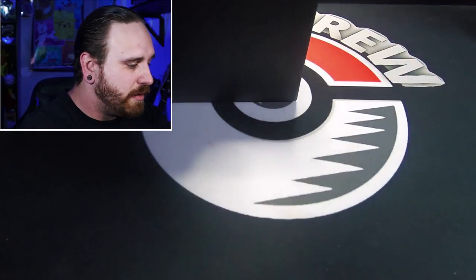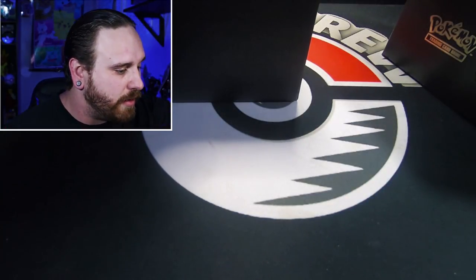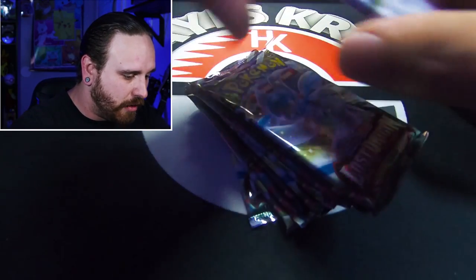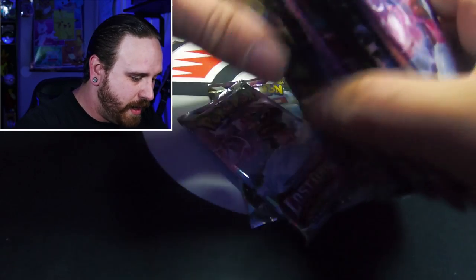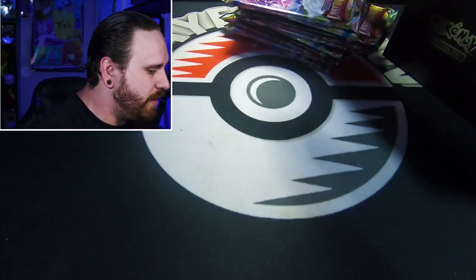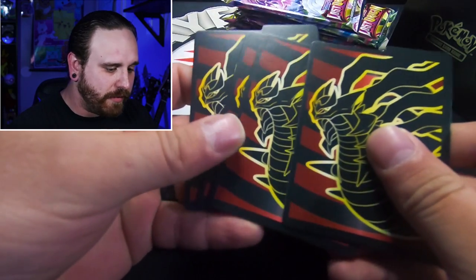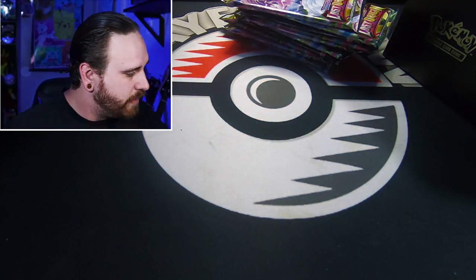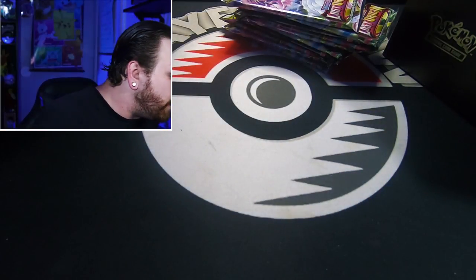Let's pull that out of there. So first off, we already have these nice packs right here. Lost Origins — ten packs of Lost Origins. Got some really nice dividers here, definitely love that color scheme — gold, black, and red. A little different on each side. Got some damage counters and dice as well.